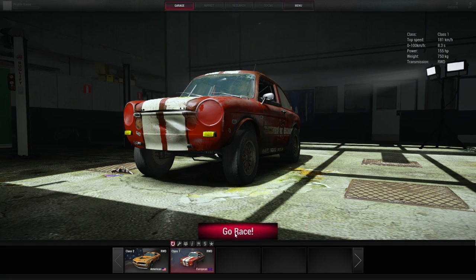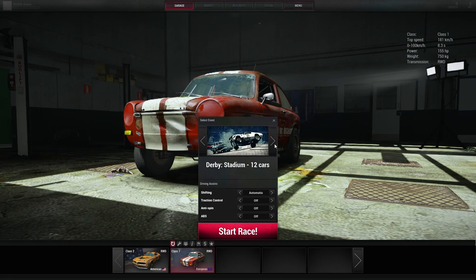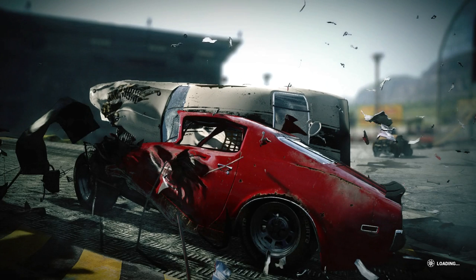Let's go race. I want to do the tarmac racetrack. 24 cars, all the assists are off because that's more fun. Start the race. This will probably be our last race in the pre-alpha.